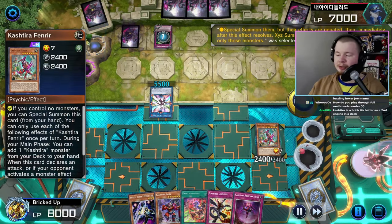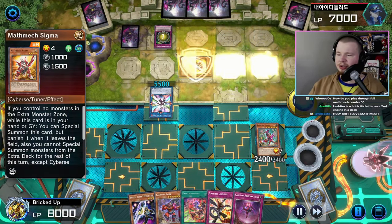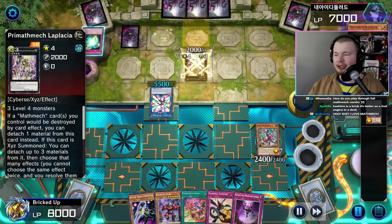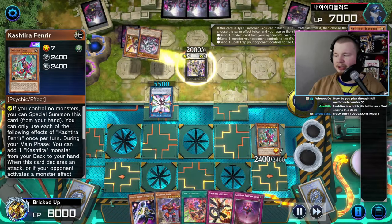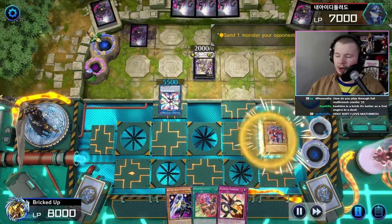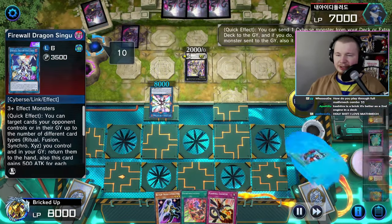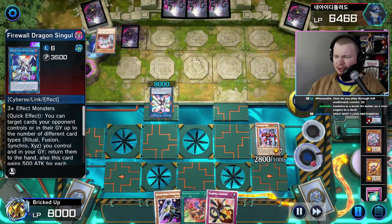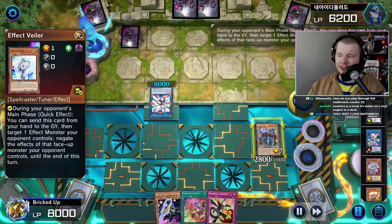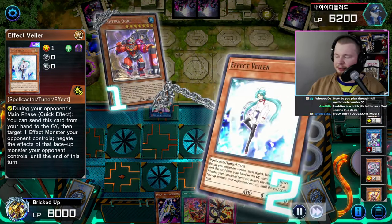They go for Super Factorial as soon as we special summon our Fenrir. Interesting choice — they go for Laplacian, trying to send it as soon as possible. Laplacian effect sends Fenrir and a card from hand — sends Preparations and Fenrir to the graveyard. Our hand is pretty crazy though, so we special out the Kashira Ogre. They do another send with their monster — we swing with Ogre, go for Ogre effect, but they had the omni-negate and then Valor for the Ogre. Very sad.